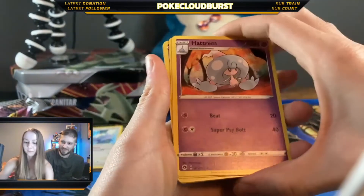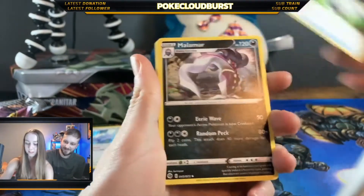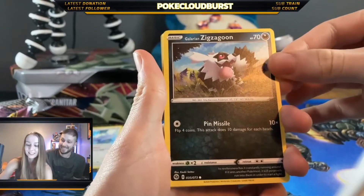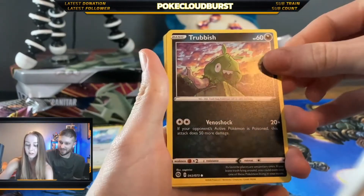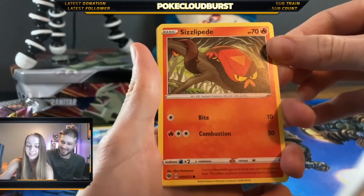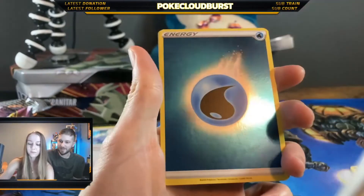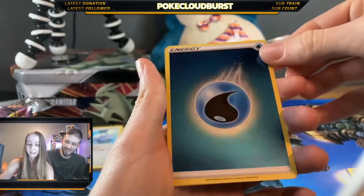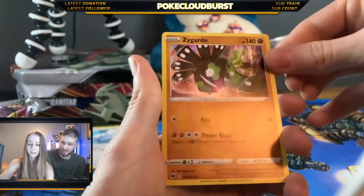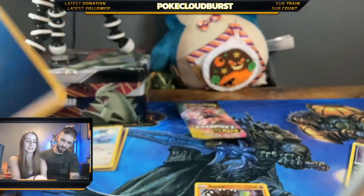Energy. Suspicious Food Tin — wait, what is it? A Malamar. Galarian Zigzagoon. A Trubbish, Trubbish, Full Heal — Full Heal? Sizzlipede, Sizzlipede, a Purrloin. A Holo Energy! That's cool. And a Zigzagoon. That's the first Holo Energy I've gotten. That is cool. Very pretty. Yeah, we're going to sleeve that one.